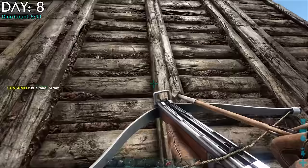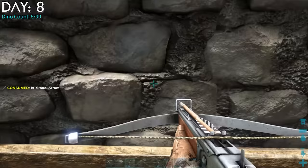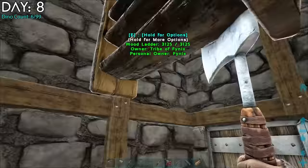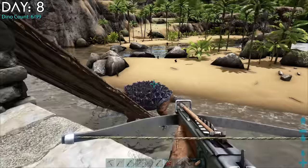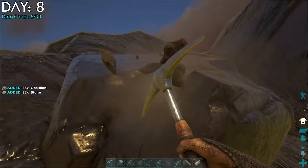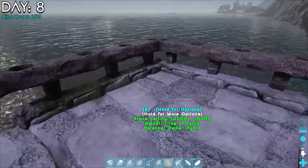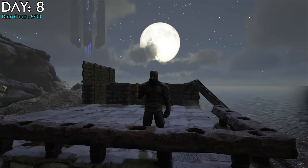I found some turtles to test the boat pen on, and it worked. I killed one, and the other turned out to be a ninja turtle on the roof of my boat — I shot at it until it fell off. I made another forge and went on a resource run to a place where I could find silica pearls, obsidian, and metal. On my way back I was spooked by a roar, but it turned out to be a megalodon fighting turtles, one being a level 150. I watched them for a bit and then just went home.